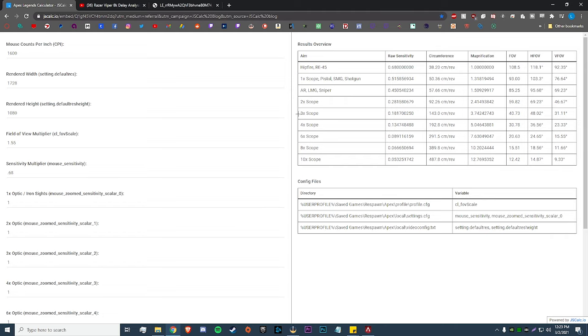If your ADS feels a little too fast after doing that, here's the second method I used. Go back to the calculator and plug in all your regular settings up to the 1x optic. I used 800 DPI, same resolution and FOV multiplier, but a different sensitivity. At 1600 DPI and 0.68 sensitivity that's about 38.2 cm per 360. I used to play 800 DPI, 1.5 sensitivity, and 1.17 ADS. If you've played this game for a long time, chances are you're used to your ADS sensitivity — so a good approach is to take your ADS value and make it your new hipfire.